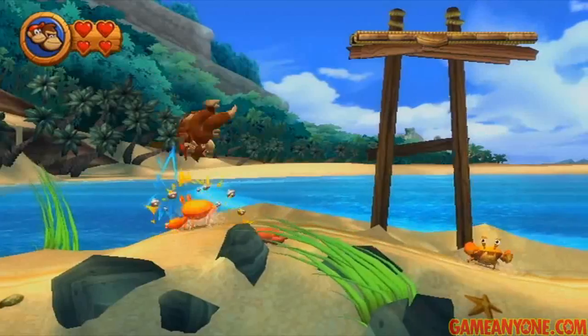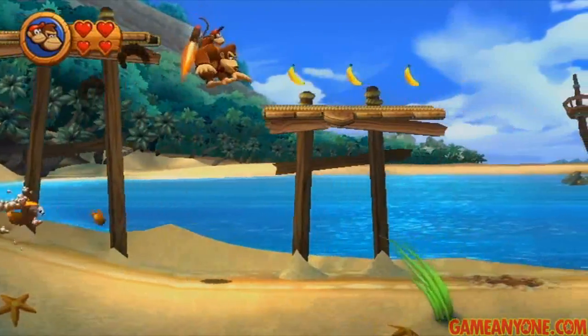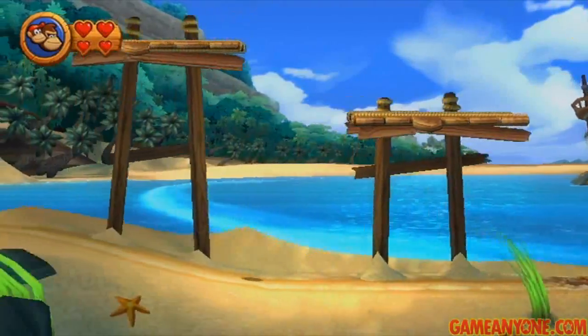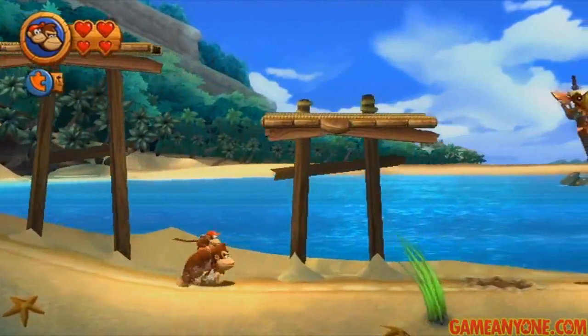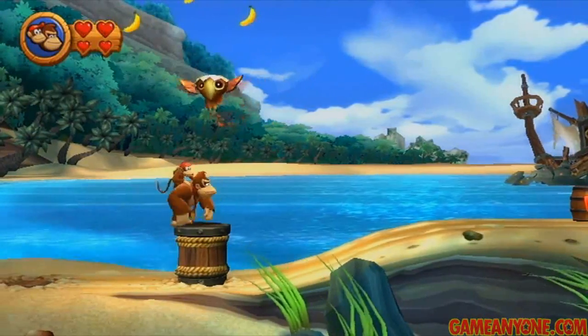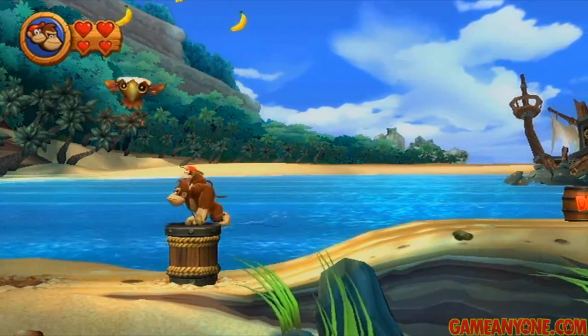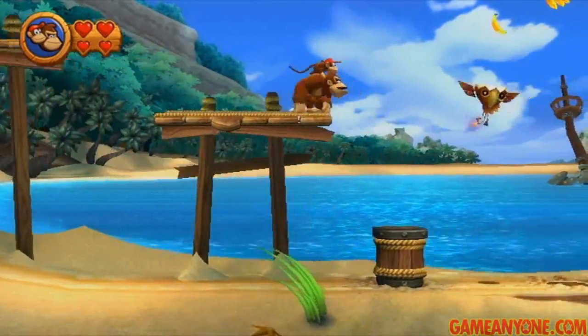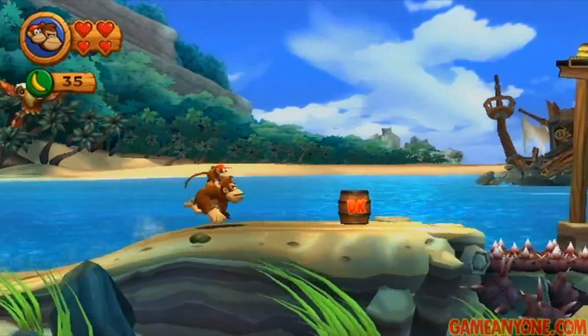Crabs are pretty much the main enemy of this place, which makes a bunch of sense. First off, we want to get up onto this platform and head to the left. The first puzzle piece is up here, so that's pretty good. This one's only got 5 again, and this is also a pretty large level, so you might be in here for a little while looking for those. If you couldn't make the balance off of that crab, you can pound this thing and go to the left, and that'll also get you up there.